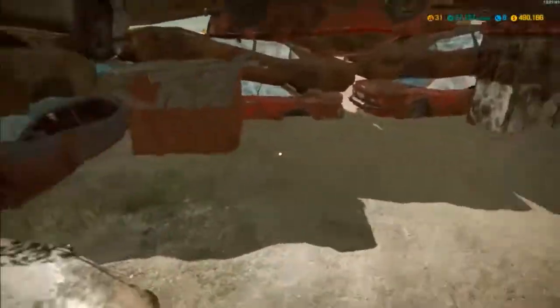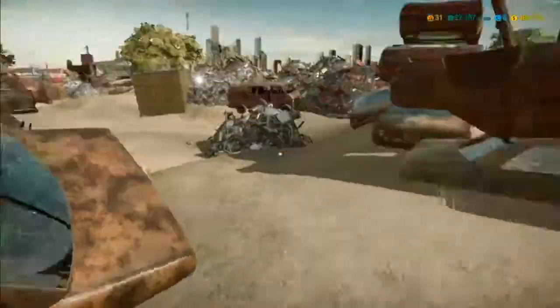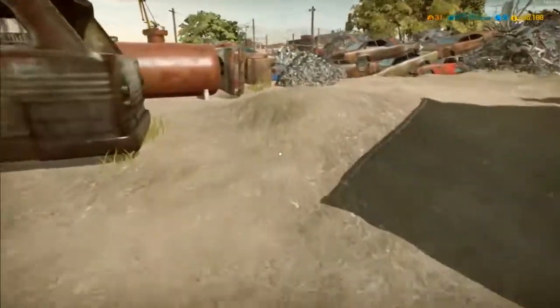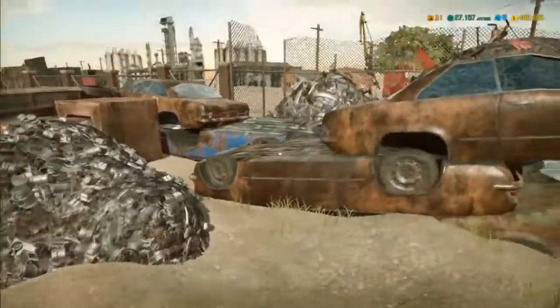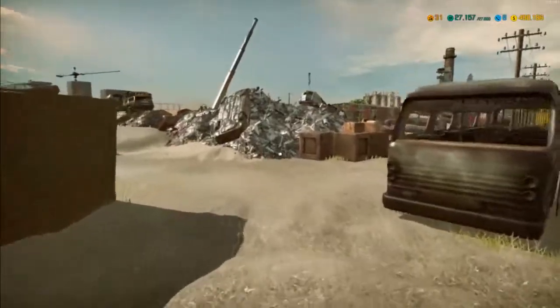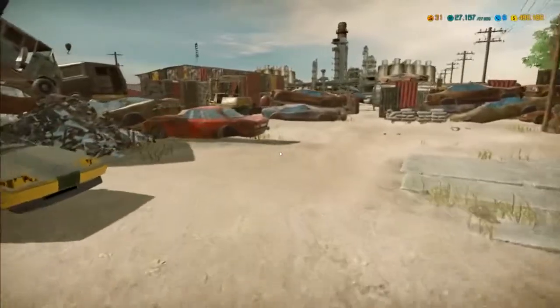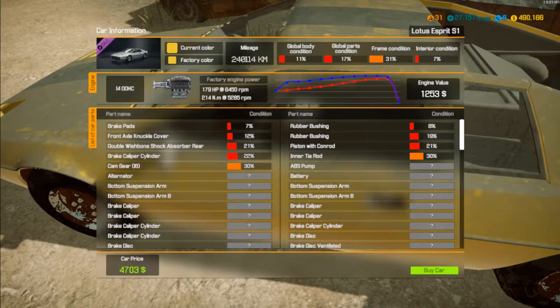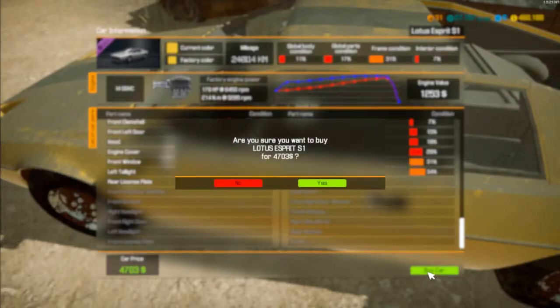Almost spoiled for choice this time. What are we leaning towards? Evo. There we go. The Lotus — I've not done the Lotus. Shall we do the Lotus? Yeah, let's do the Lotus. A thousand pounds, you can't argue with that. Let's go for it.